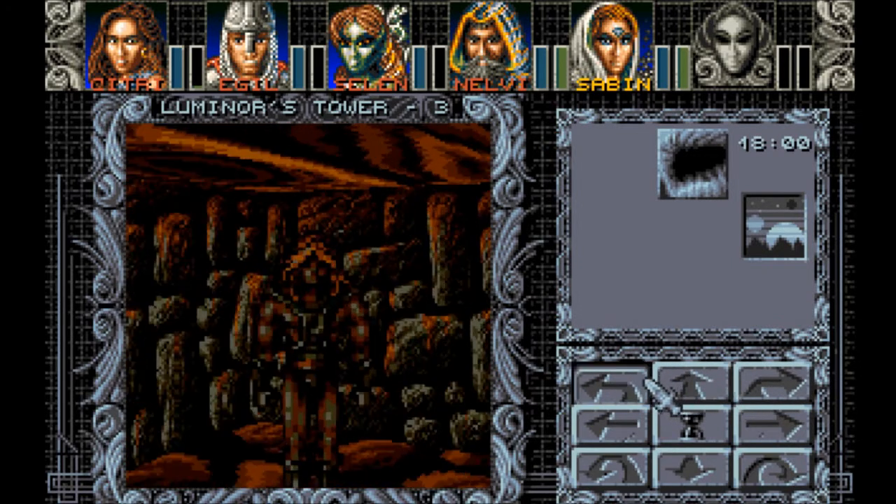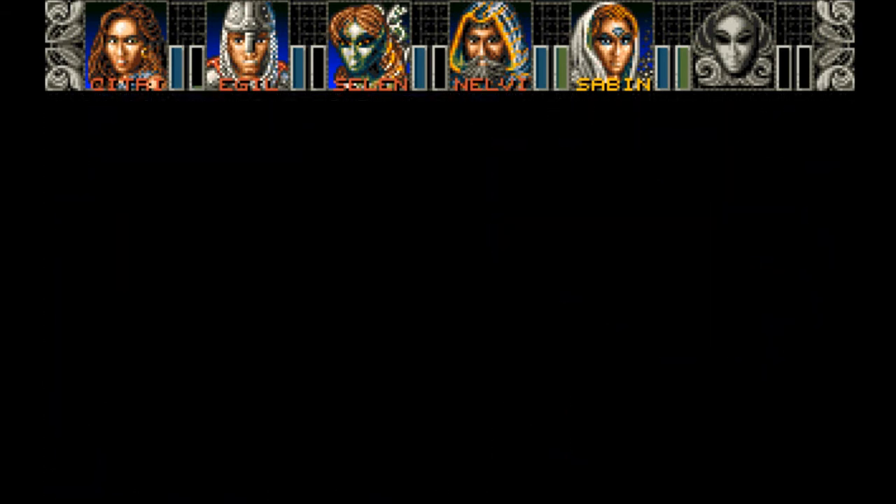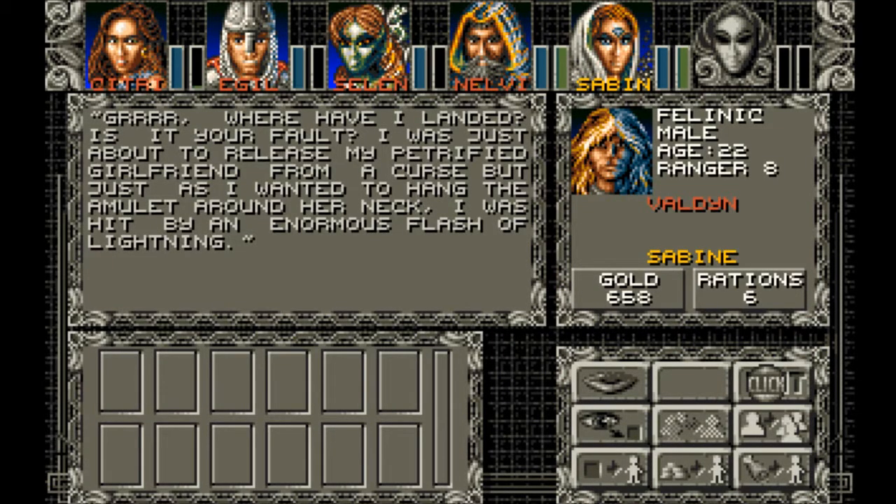I talk to the Khajiit. Valdin - Felinic male, level 22 ranger, level 8. He says: 'Grrr, where have I landed? Is it your fault? I was just about to release my petrified girlfriend from a curse, but just as I wanted to hang the amulet around her neck I was hit by an enormous flash of lightning.' Somehow the amulet was seen in our world and then I grabbed it - that's how the lightning happened, I guess.